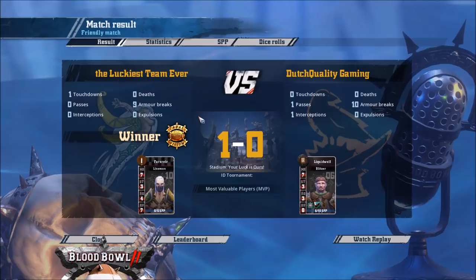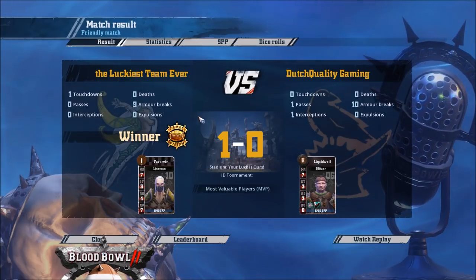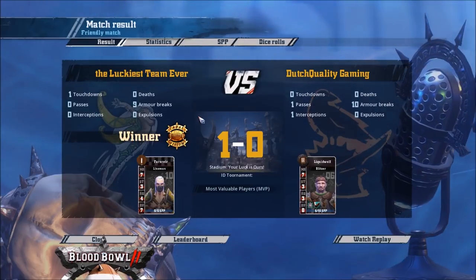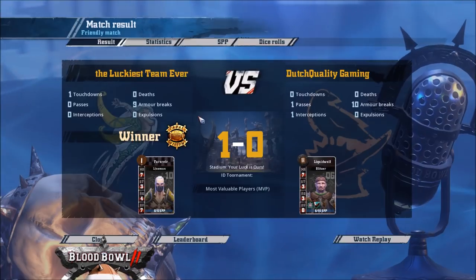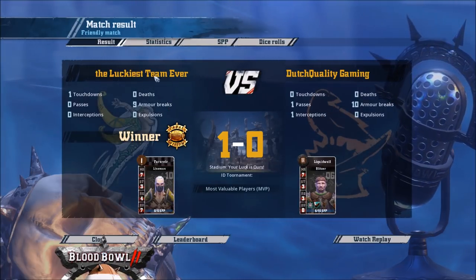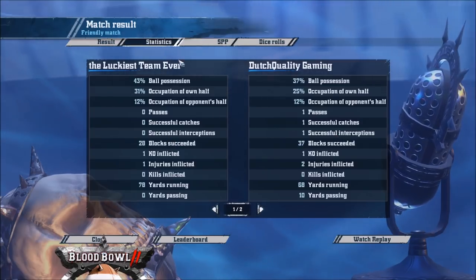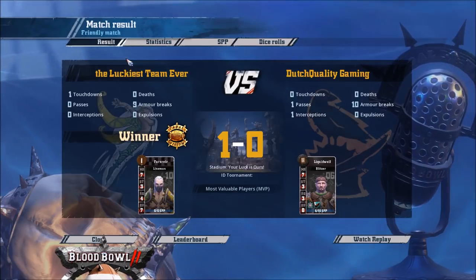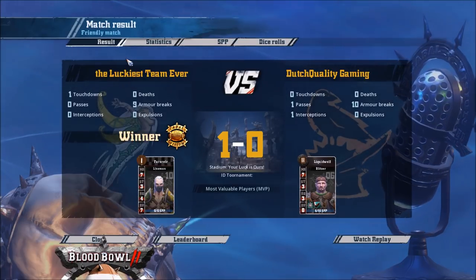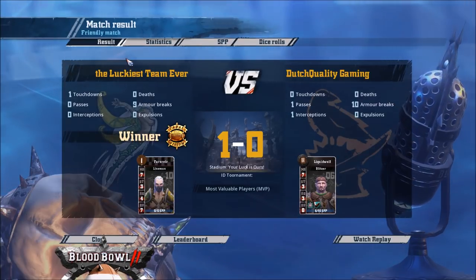Well done to Wenteross. I think the only mistake he made was keeping his thrower too far back, so he had to make that GFI. You can argue maybe he shouldn't have made the GFI to assist on the second turn, but there was payoff to it — everything is risk versus reward. By the same token there are one or two things Crystal Hunter could have done differently, but overall both played very well. The deciding factor was 9 AV versus 10 — if Wood Elves can give as good as they get in the bashing department from less blocks versus more armour, they're pretty hard to deal with. Very good game as you'd probably expect in the last 16 of the World Cup. Congrats to Wenteross — thanks for watching!